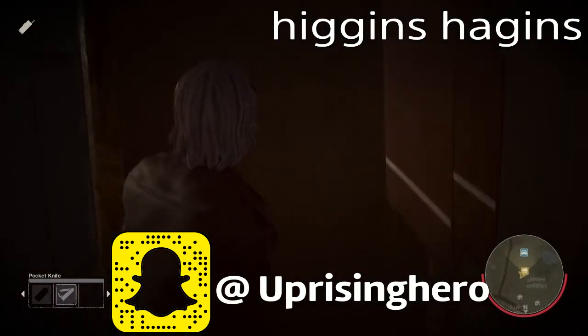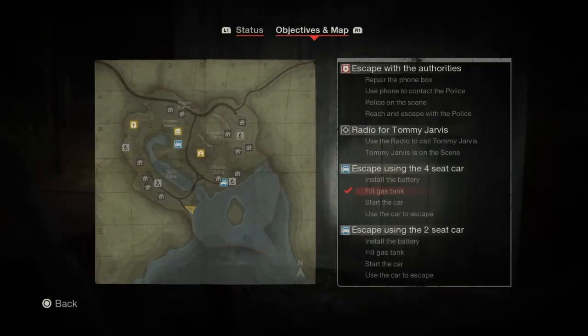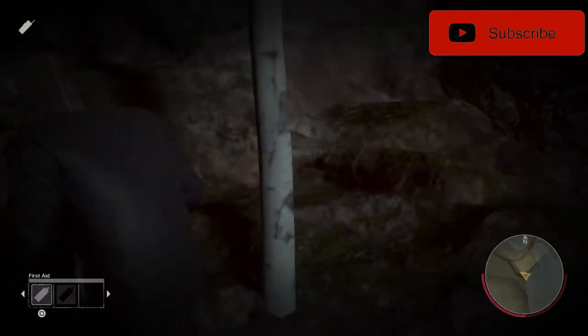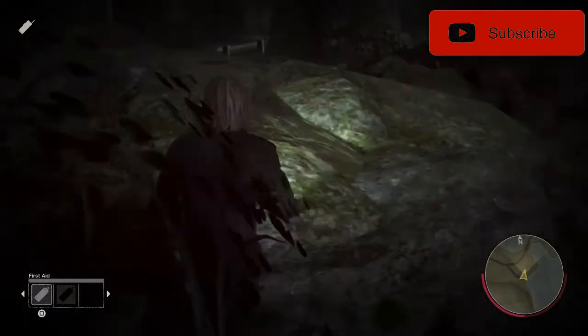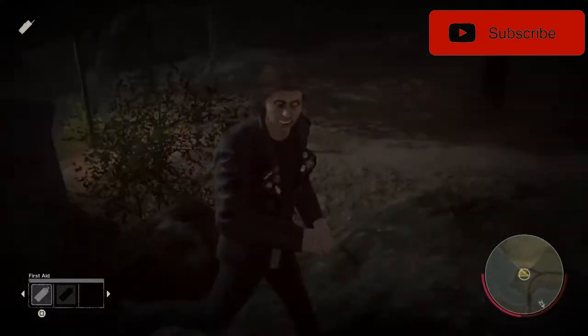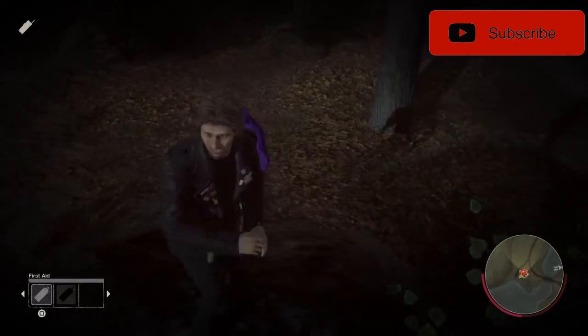The next one is still on Higgins Haven. Go to the left hand side of the map at the very bottom, line yourself up with the tree, and crouch — or just run to the left hand side. This is basically god mode unless Jason knows how to get up here. Thank you guys so much for watching this video.